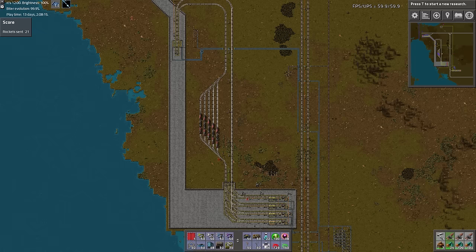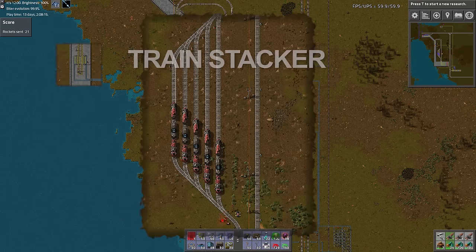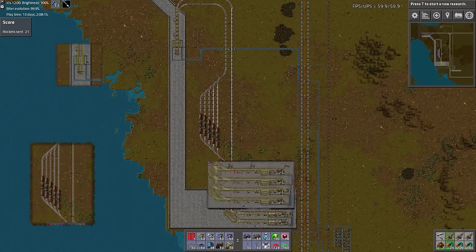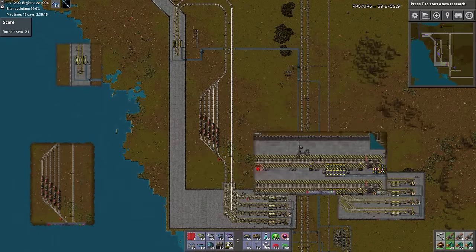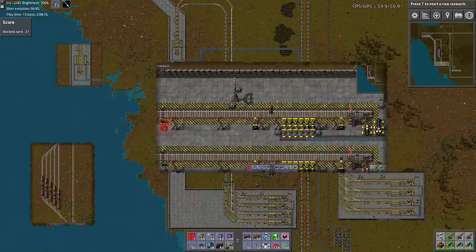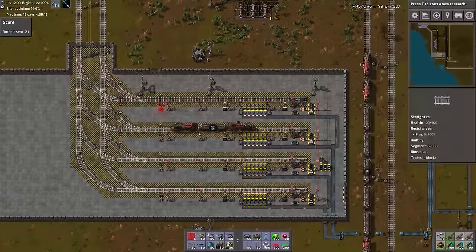Here I've set up a fairly simple train layout with five key parts: a train station that will fill the trains with iron ore, a train stacker to hold trains waiting to enter the offload, the offload which consists of four individual train stations, the individual train stations themselves, and lastly five trains that will be running iron ore back and forth.